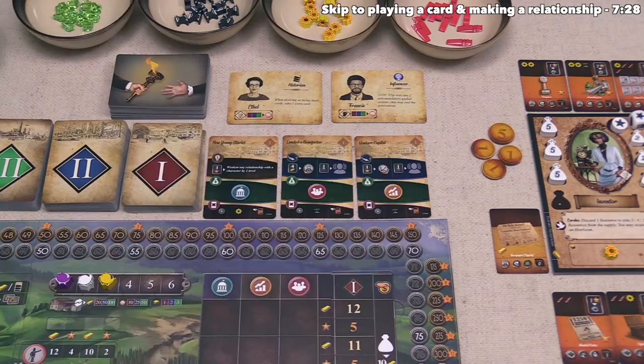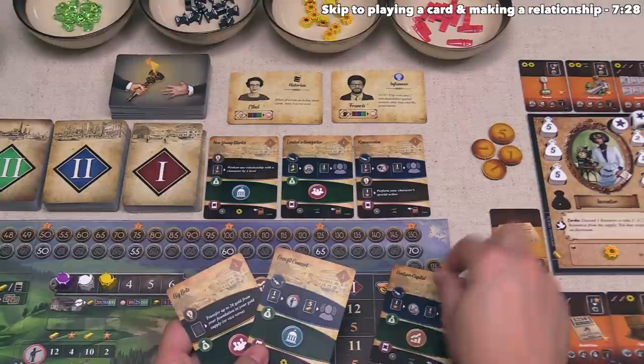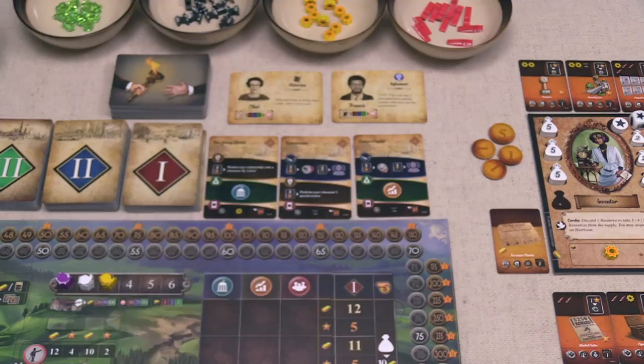At the start of each generation, every player gets three cards from the current century — these are the cards we drew. When we play a card, we can either choose one from our hand or one from the face-up market. If we take one from the market, we'd have to take a card from our hand and replace that market spot, then play the card we just took. So we effectively have a six-card hand at this point. For this first action, I think we do actually want to play this card here, so we take one card from our hand and replace it, putting this one out there.